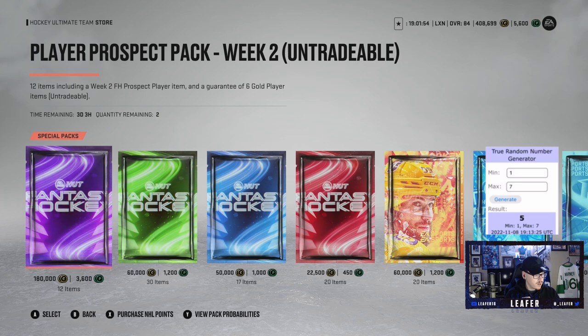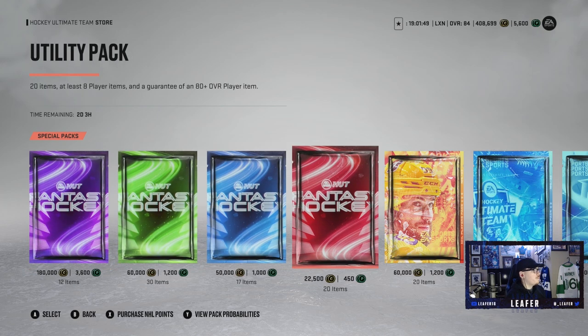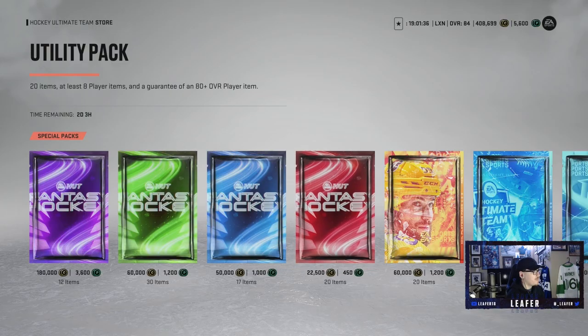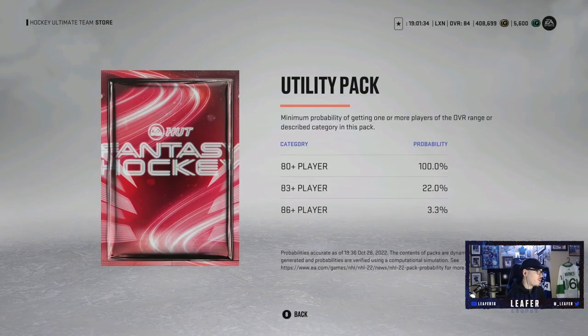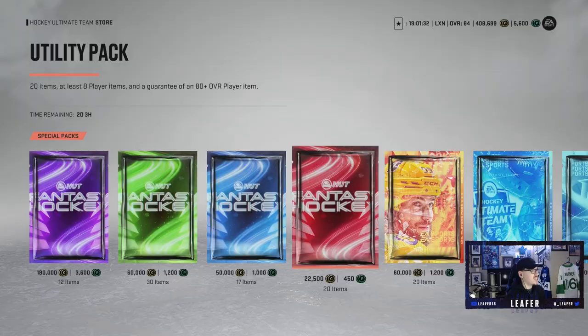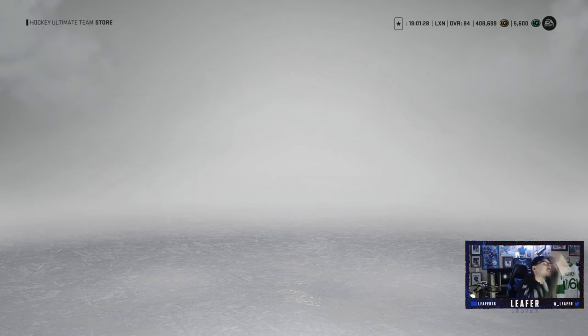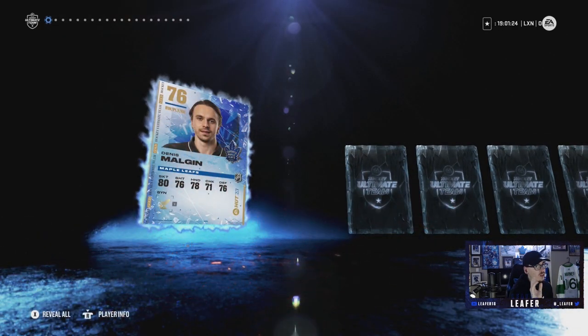A four is the utility pack: 20 items, at least eight players, and a guaranteed 80-plus overall. A five is the Jumbo NHL Players Pack: 20 items, all gold NHL players, with at least ten 80-plus overalls. Starting with the utility pack — 3.3% chance at an 86-plus, 22% chance at an 83-plus. It's 450 points, hopefully going to a good drain with a purple pull.